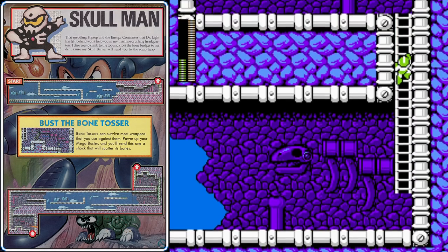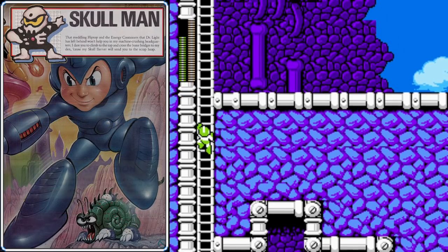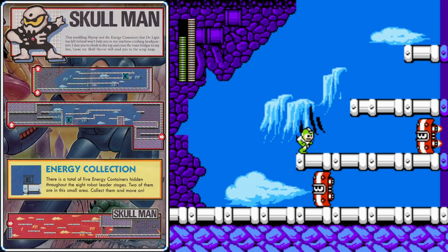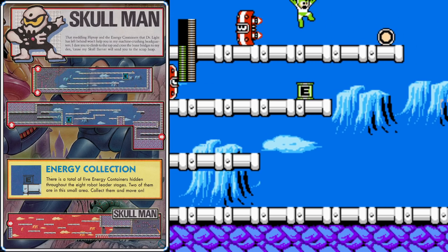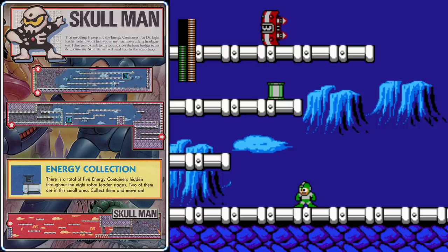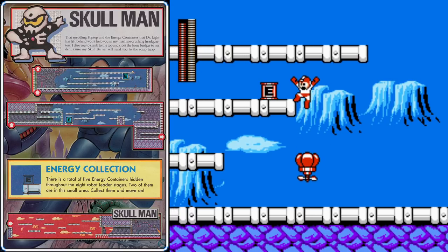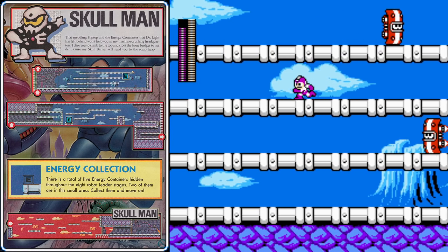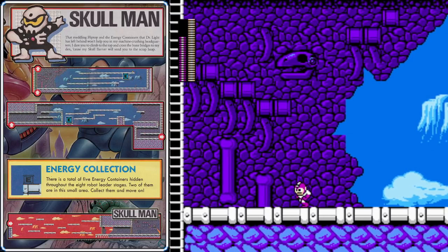Climb up this ladder which will take us to another area where we'll meet up with Eddie — thanks Eddie, we could use another recharge on our Rain Flush. If you're in a big hurry to get through this stage, you can just keep climbing up the ladder, but if you want to collect an energy tank, head over here to the right. There's also a nice health refill up at the top. Use the Rain Flush to clear these shield attackers, and then use the Balloon Adapter to float up and grab the E-Tank. An interesting thing you can try: use the Flash Stopper, and you can actually shoot through the shield on these shield attackers. Once you have the E-Tank, head back to the ladder and keep making your way up.